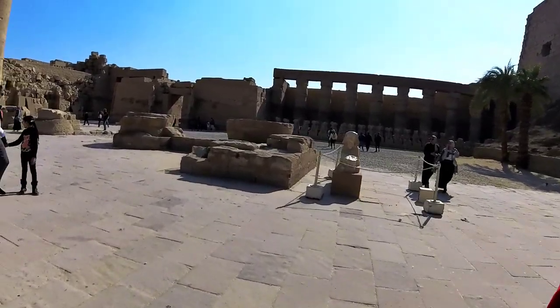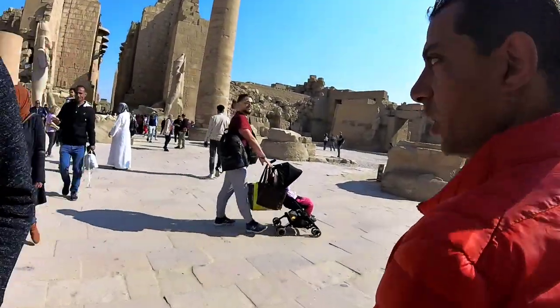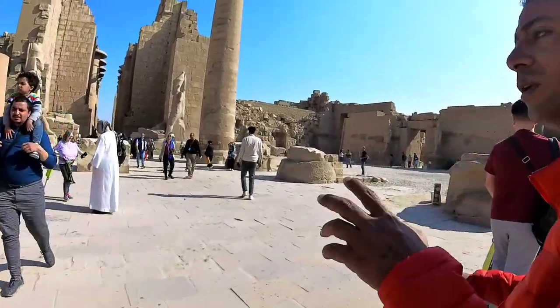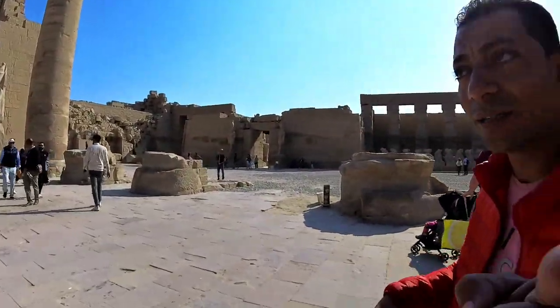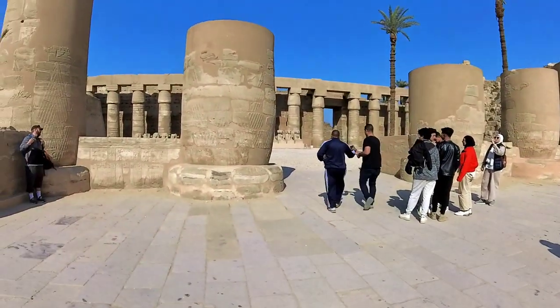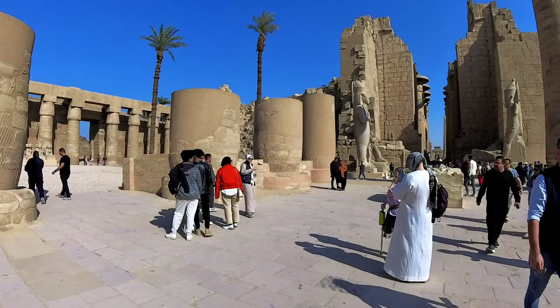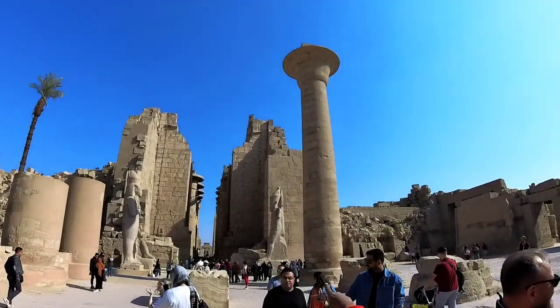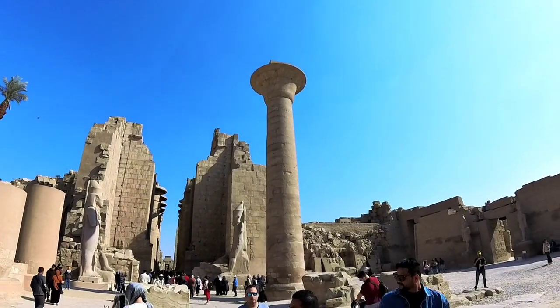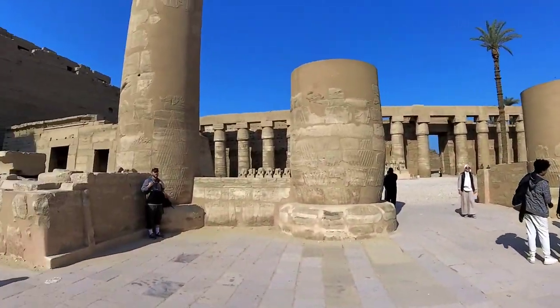Here we are at the area of King Taharka, a Nubian king who ruled Egypt for 22 years. He built 10 columns — five on the right and five on the left — but most are destroyed. Only one column remains completely intact. What happened? An earthquake destroyed the location.